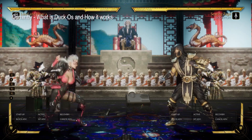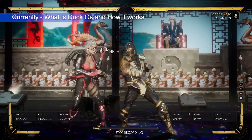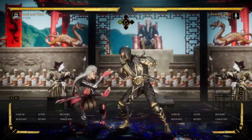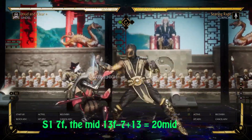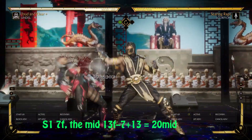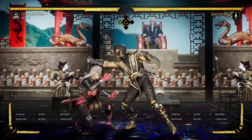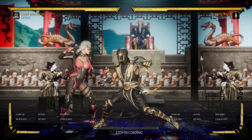So for instance, let's record Scorpion real quick. Scorpion does a dash-up 1-1 — it's going to look like this, right? A Duck OS is just going to release block for a little while, and also option select a 10-frame throw. As you can see, Scorpion's second button in this string comes out in 13 frames, and the first hit comes out in 7 frames. So technically the mid in this string is a 20-frame mid, so that allows me to twitch the block as he approaches because the actual mid in 1-1 is actually 20 frames.